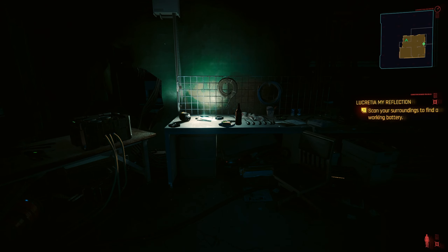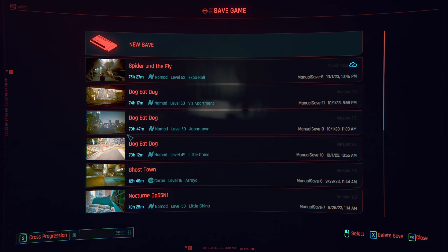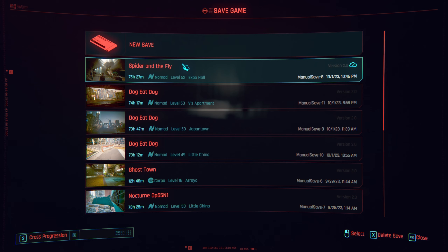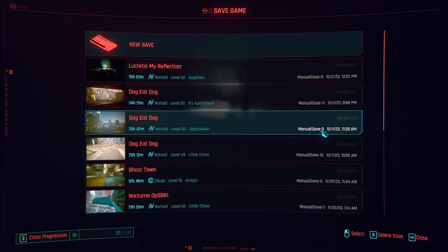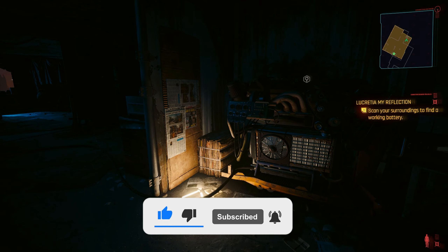I'm gonna end the video here because I think it's already long enough. I don't want to make it way too long. I'm gonna save right here — manual save number eight. This is my net runner build over in Lucy's apartment, I'm gonna do some more experimenting there. I'll keep the Sandevistan build going. If I'm really struggling with it — which I don't think I will — I'll just keep the Sandevistan. If we can reset attributes I'll change it to net runner. So yeah, I'm saving here. That's where I end the video — catch you guys on the flip side!